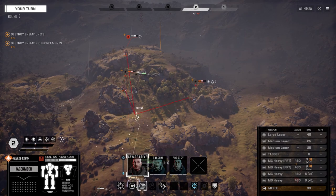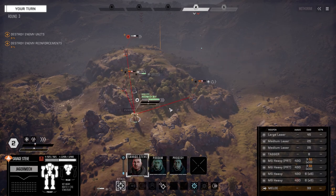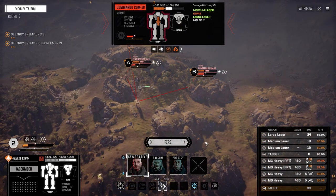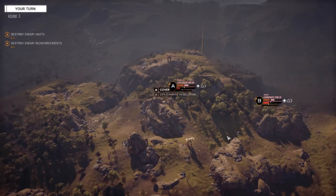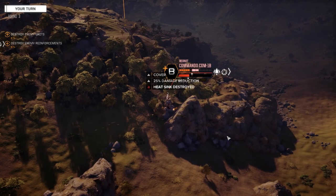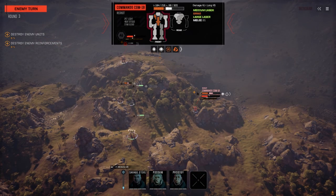Let's sprint forward. I want to get close to these guys, but I don't want to be on this guy's side — I want to be shooting him more from the front. Let's move into here, get some evasion tokens up. What do we got on this guy left? Nine points CT, so we're going to multi-target — fire against the Centurion and against this guy. Fire the heavy machine guns. Okay, plus seven heat — stress him out a little bit. I don't think we hit that CT. We did not.